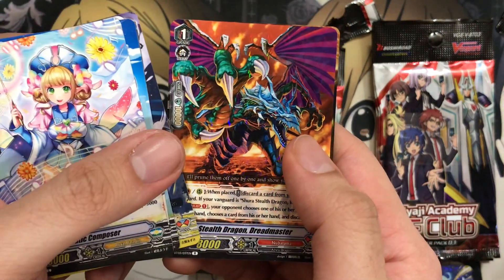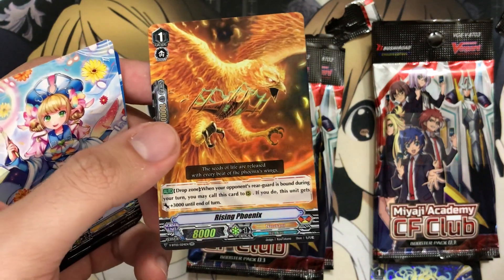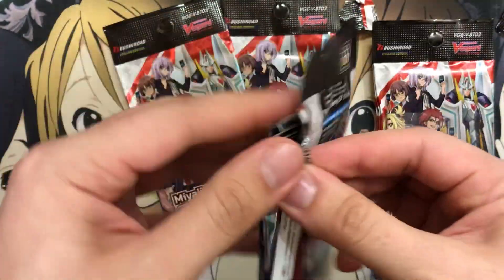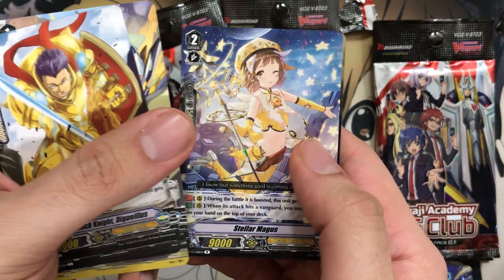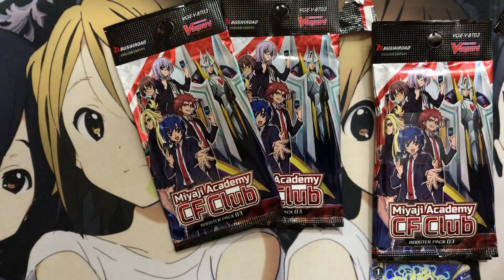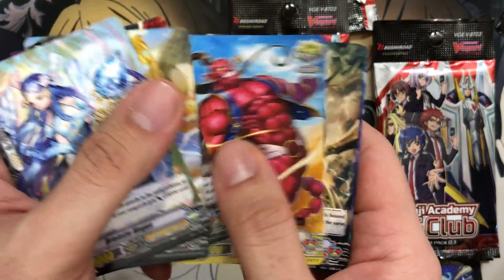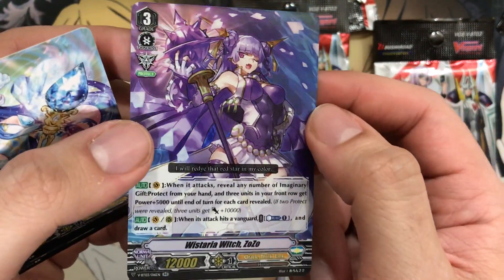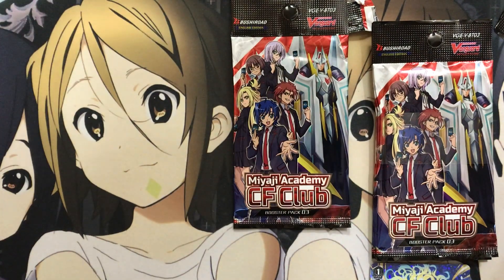We've got a Stealth Dragon Dreadmaster and a Rising Phoenix — I remember it being a 5K, but now it's an 8K drop zone effect, and it gets a Call to Rear effect. Nice. We've got three more packs from this entry and then one more and the prize packs. Another Zashiki Hime, Stellar Magus, and a Knight of Vitality Berenius. Dusty Plasma Dragon, and Wisteria Witch Zozo. I don't think we've had this card before — I think Nana was the backup one we had with Scarlet Witch. You could obviously build a Witch deck if you don't want to spend the money on Magus — you have that option with this set as well.